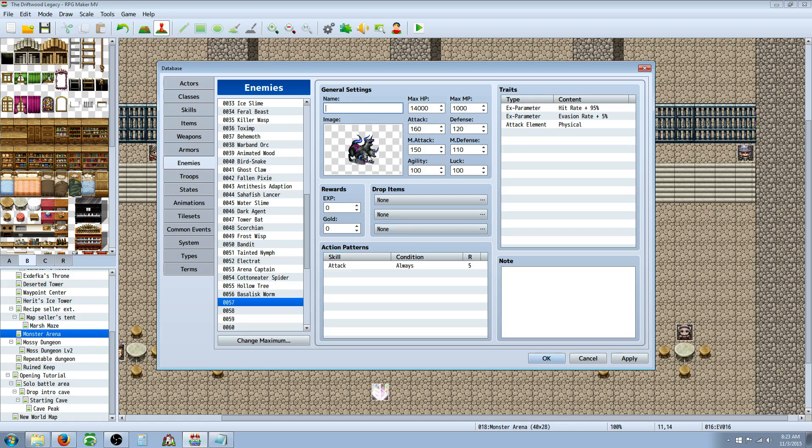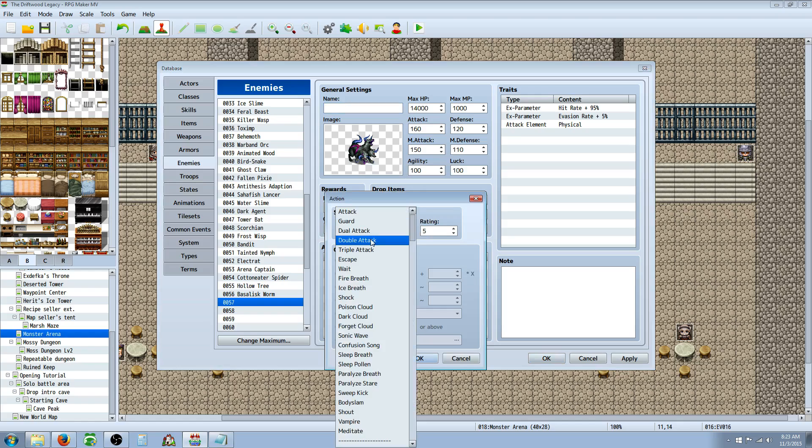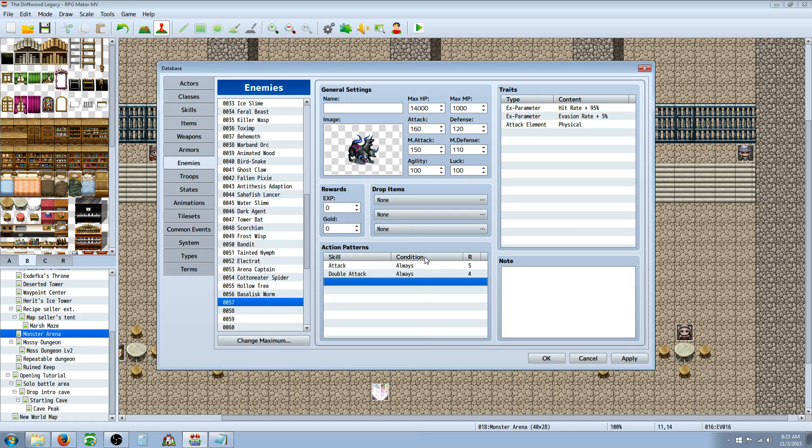Naming your monsters is always the hardest part — I don't want to just call it Cerebris or go with the default. Let's give him some skills while I'm still thinking about it. Double attack is a good skill to give most of your monsters and you want to drop the rating for that slightly — one below. The rating only works relative to the highest rating of all your skills. So if you keep the default attack at five, it's going to use double attack about a third of the time.